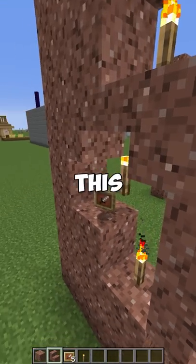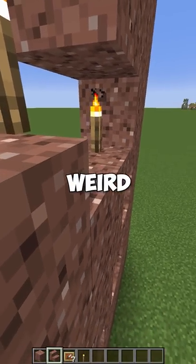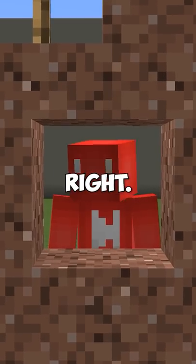So while you might have to trust the process to pull this off, the end result is nothing short of mind bending. And if anything, it's just weird to finally place torches on a stair block. It just doesn't look right.